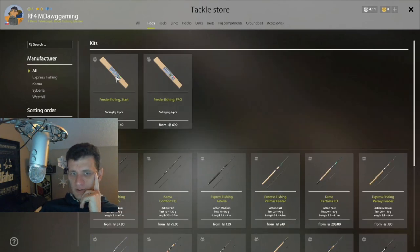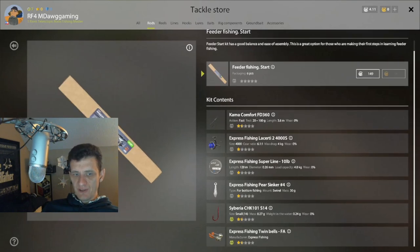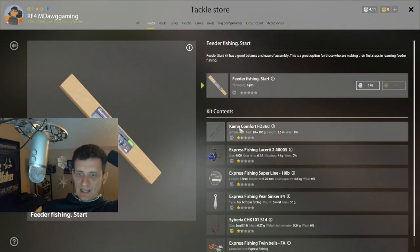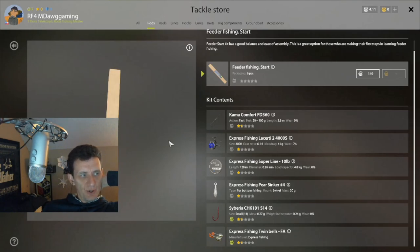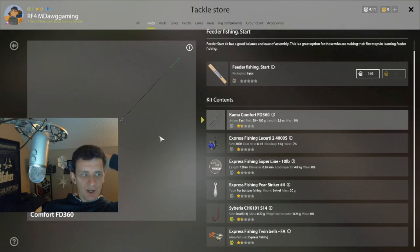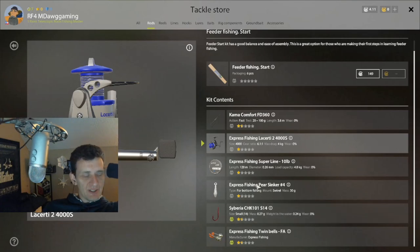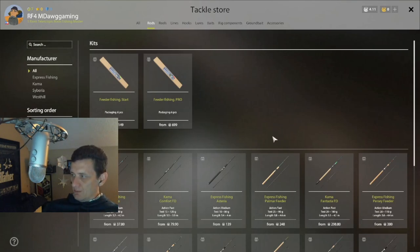Let's go to feeder rods. Typically what I do - and I'll probably at least get one of these even if we do some variety - is get the feeder fishing start kit. If you're new to the game and just looking for a good early option to save for, I really like this. You can go to Oldberg and target bream, tench in some cases. It does come with the Comma Comfort and the Lacerti 2, and it's a good value - you save a little by getting the kit. But what Moussaka was saying is to save a little more and go with the Fantasia.